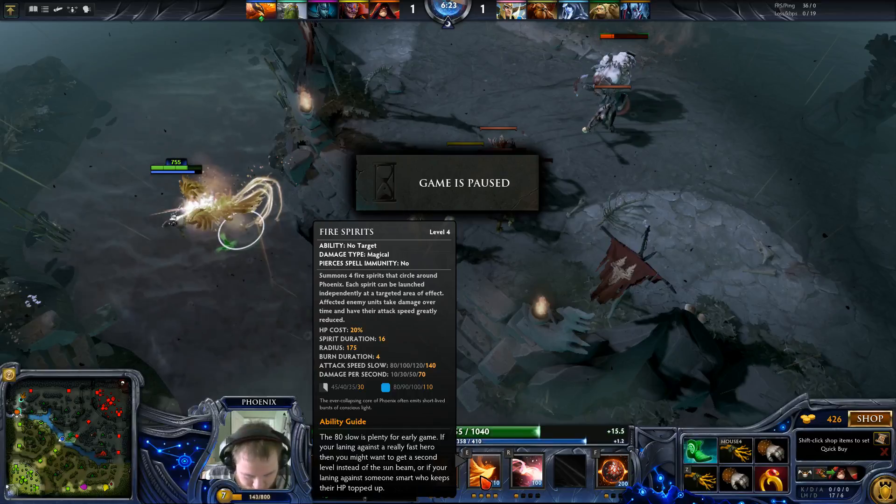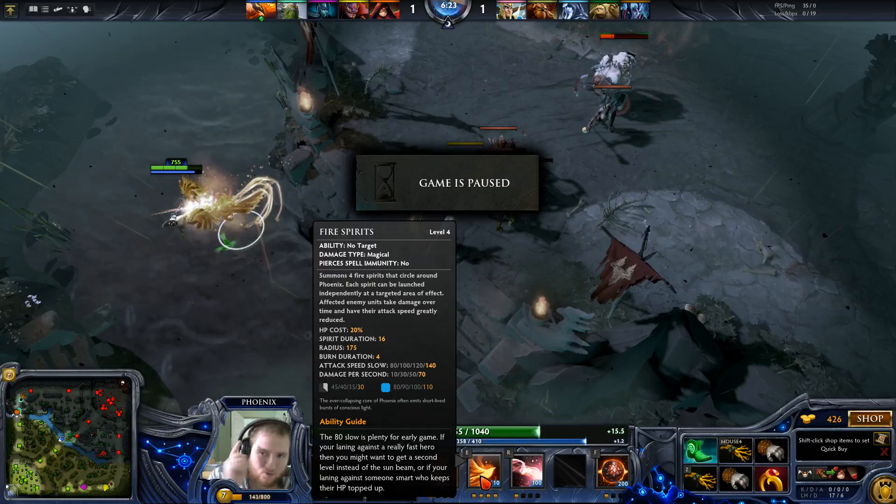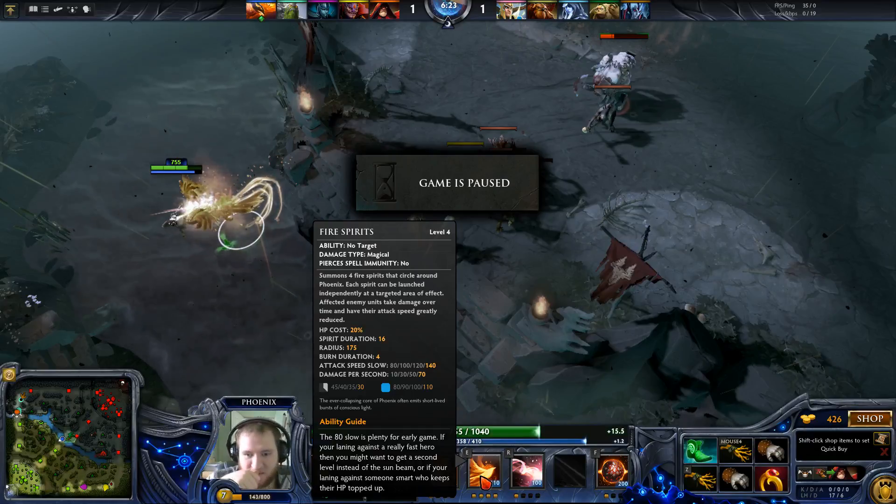The damage per second on fire spirits means it's going to do 280 damage per spirit. The trick is you land one fire spirit on a target that thinks they're at high health. I could probably kill this Purge from a third to half his HP — so just 280 damage to start.